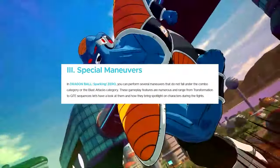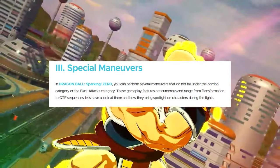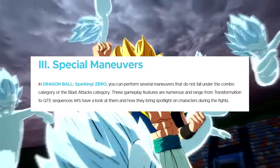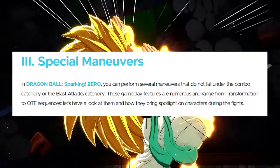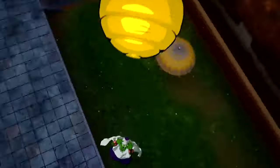In Dragon Ball Sparking Zero, you can perform several maneuvers that do not fall under the combo category or the blast category. These gameplay features are numerous and range from transformation to QTE sequences — quick time events. Let's have a look at them and how they bring spotlight on characters during the fight.